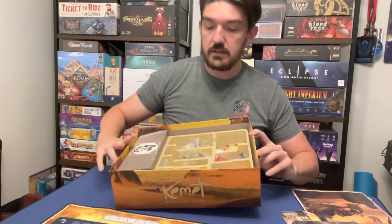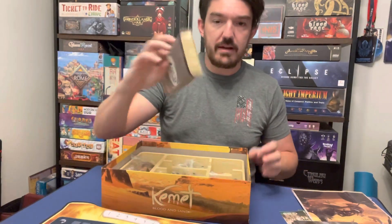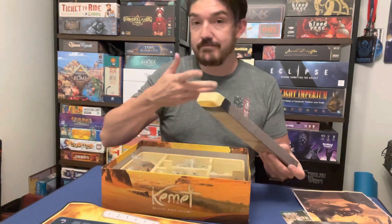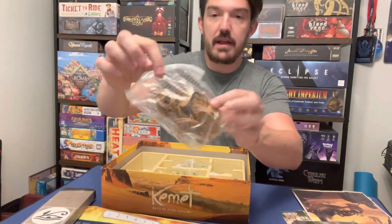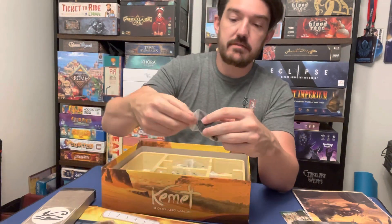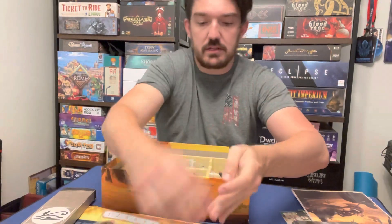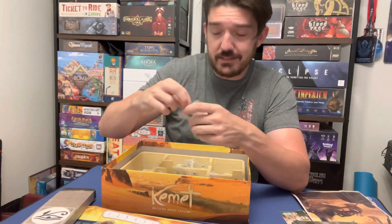Then inside here we have a bunch of other trays. We have this box here which will hold stuff, although to be honest I'm probably just going to toss this because my insert will hold everything. We have a box full of baggies of minis. Here we have the 3D obelisk tokens — so these are pretty cool. Put those on the map and they stand out a little bit more, because sometimes you can kind of forget where they are. I like the look of fine stuff.